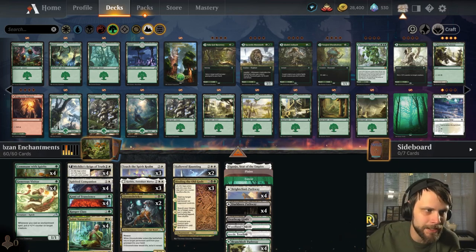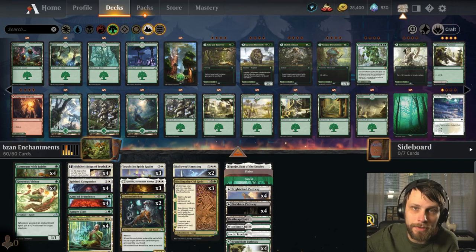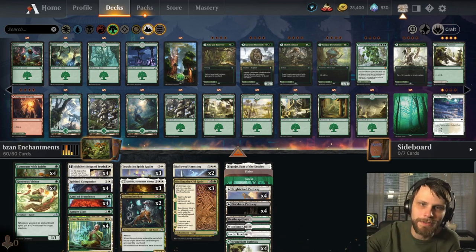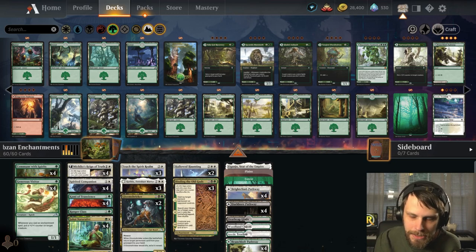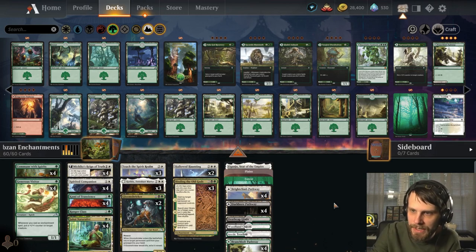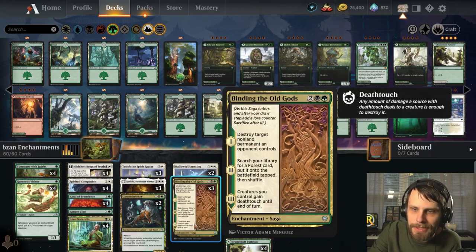Let's talk about this deck. This is Abzan Enchantments brought to us by Jim Davis, a fellow content creator — absolutely fantastic individual, fantastic full-time content creator. Go check him out, I'm going to link him down below. This was one of his top 10 first decks that he built with Kamigawa Neon Dynasty, and I thought we'd try and check it out today.